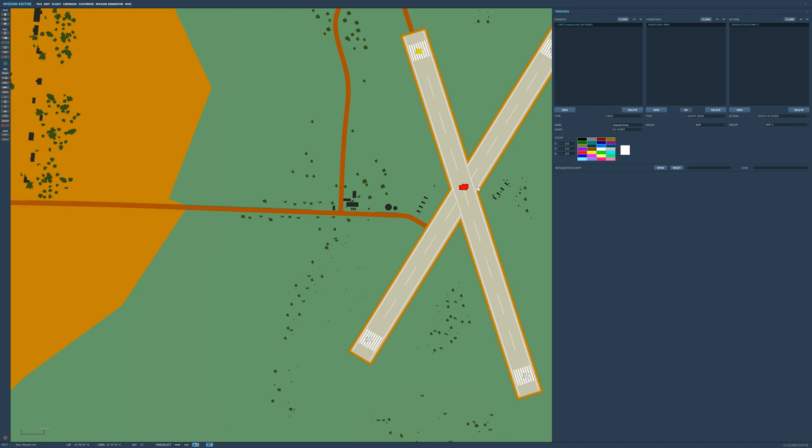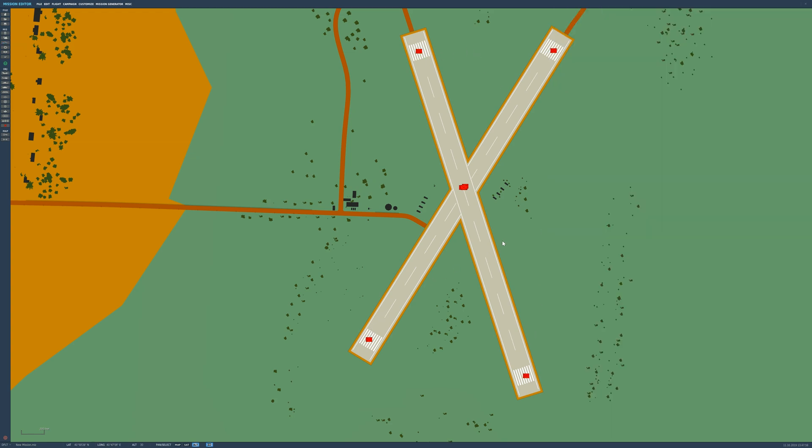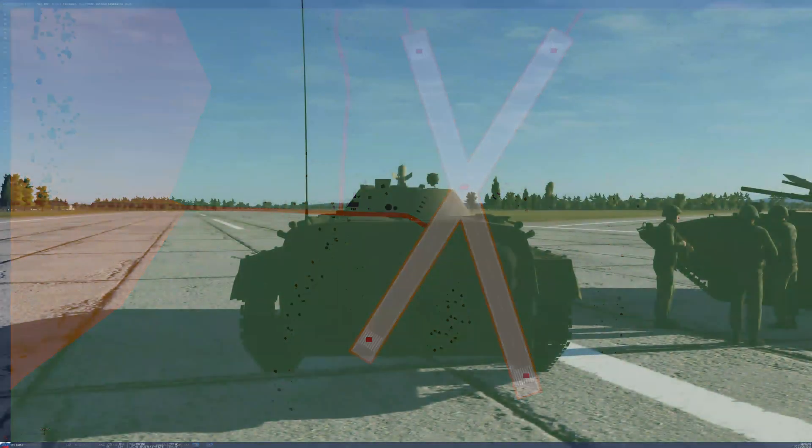It's a one-time trigger, so it'll only happen once. When the BMP group - the dismounts and BMPs in the middle - is completely destroyed, the BMP2 group on the corners of the runway will spawn. That's the simplest way to get this to work. I'll jump in-game now and show you it working - I'll use AI to quickly kill the group in the middle.